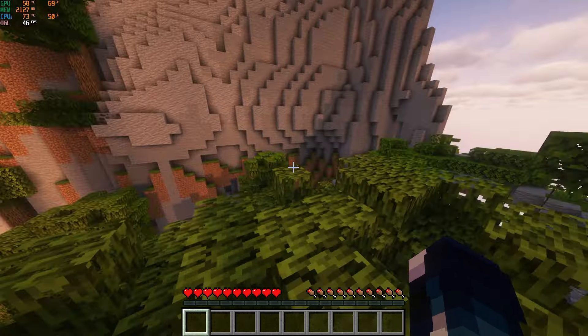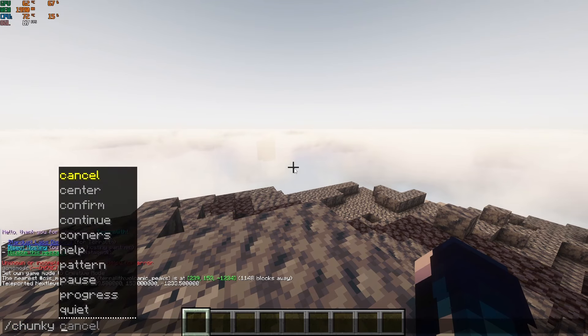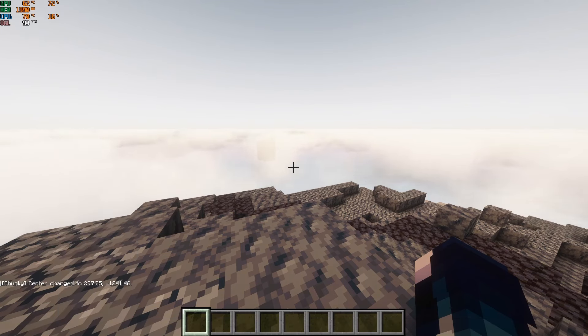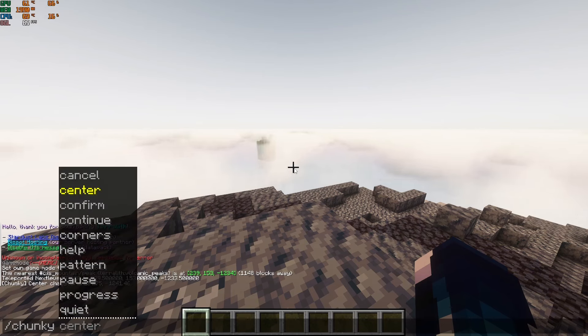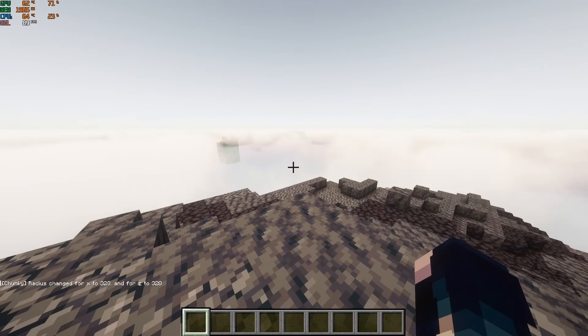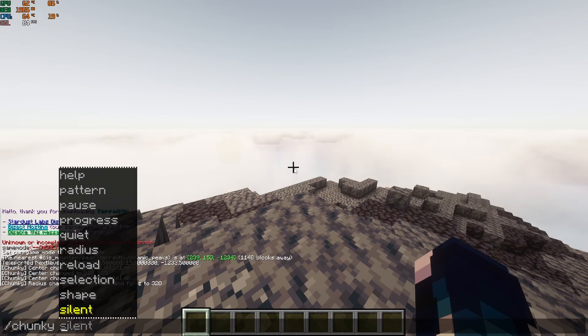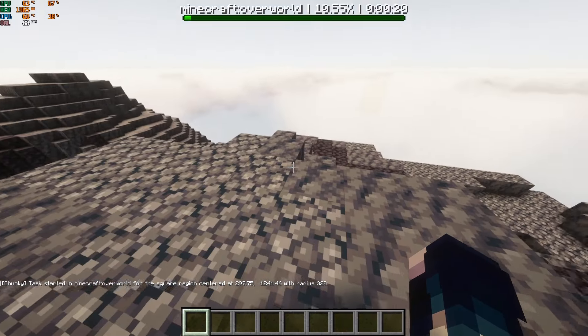You can see that block over there where we spawned is still rendered in because of Distant Horizons. Now I'm going to run Chunky — slash center so it's centered to where we are, then slash chunky radius and I'll set it to 328 chunks, which matches my render distance. Then slash chunky start, and it'll start rendering the overworld.